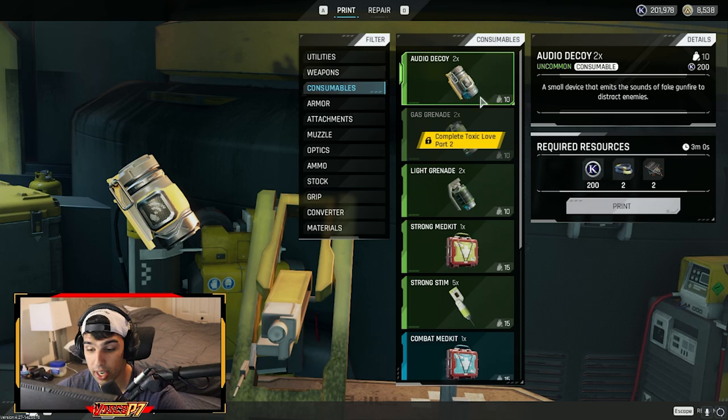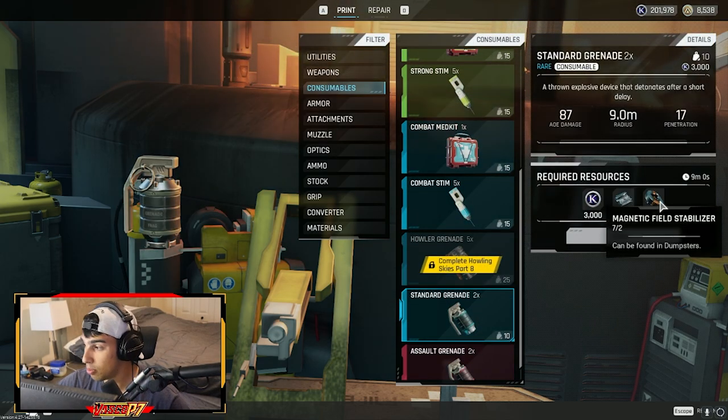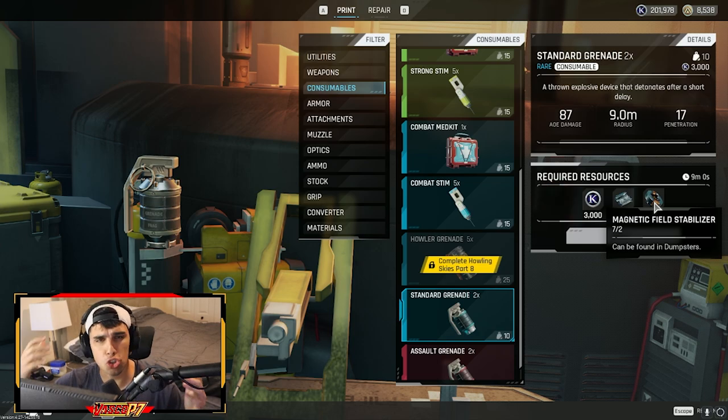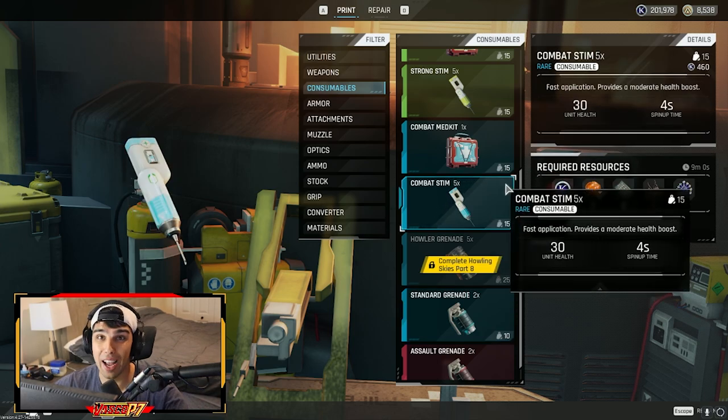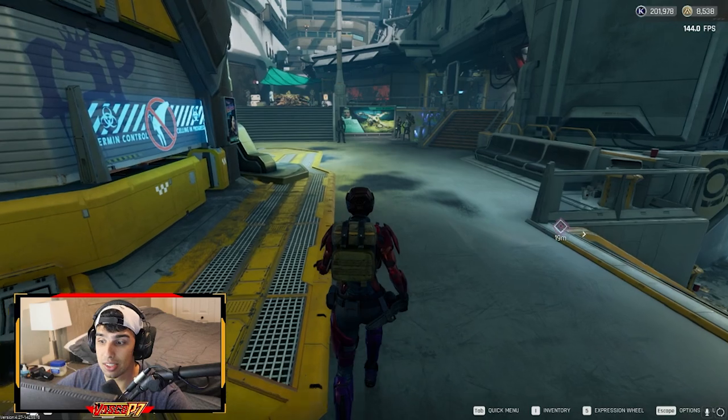It also depends on your goal. If you like bringing nades into a raid, look at the blue nade crafting recipe and don't sell those items — go into a raid, collect aluminum, collect magnetic field stabilizers, and just don't sell them. If you're someone that likes to craft combat stims, look at the crafting recipes, write them down on paper, and make sure you don't sell them.